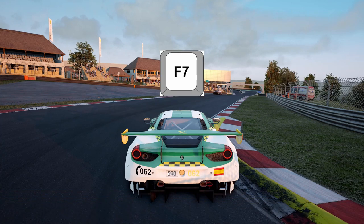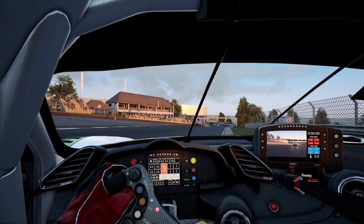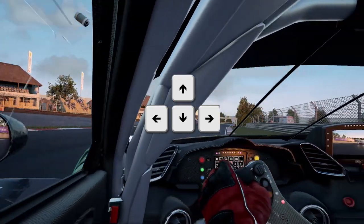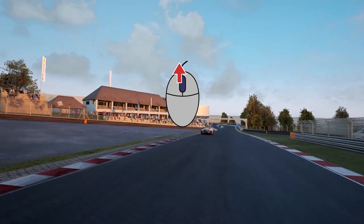You can move around with the arrow keys — forward, backward, left, and right. You can increment your speed by moving the scroll wheel of your mouse, so I move it up and I go faster.